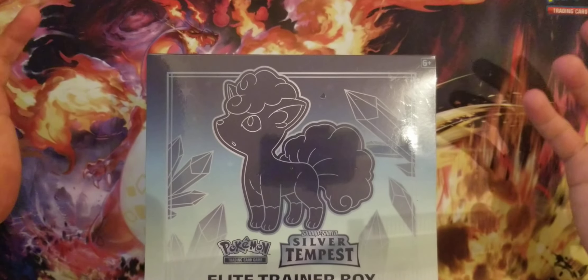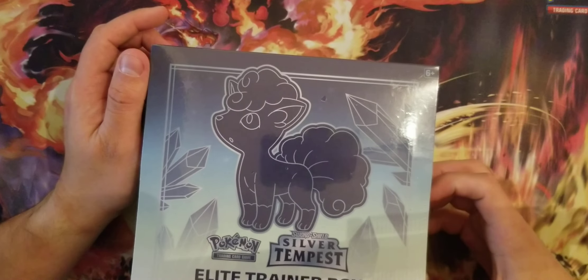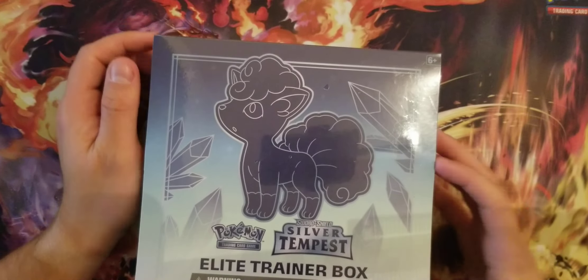Welcome back everyone, Legend here. I hope you enjoyed the last unboxing I did. Today we're gonna be unboxing the Elite Trainer Box, Silver Tempest. So let's go and crack it open and see what we got. I know it's another Elite Trainer Box but that one is Silver Tempest. Last time I opened an Elite Trainer Box we got great stuff, and I hope we get good stuff on this one too, because it's always fun to get great stuff.